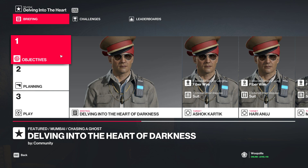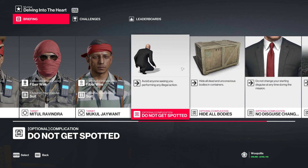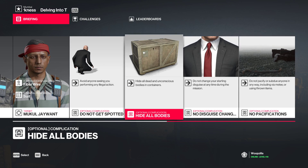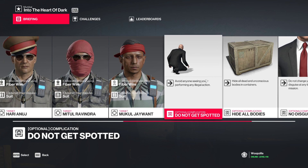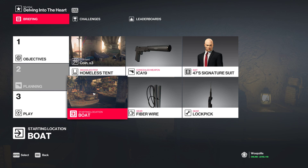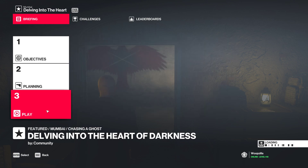Welcome to the Hitman 2 video. This is a featured contract, going for Silent Assassin, taking out these four targets in a suit with a fiber wire. We are tasked with hiding all the bodies as well and not knocking anyone out. We have to also stay in our suit all the way. Starting at the boat with a pistol, fiber wire, lockpick, and coins in the homeless tent.